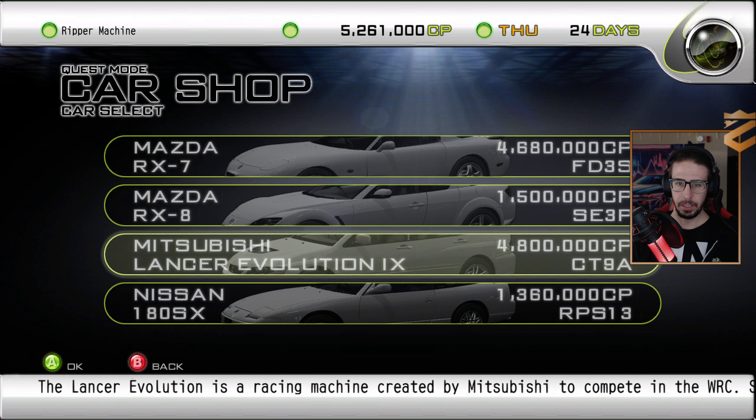The R34 looks steezy — it had me tempted when I saw it. I bought it last time I played the game, though, so I can't do that. I feel like I should get one of the Subarus or the R32, because I don't think I've used the R32. The Z32 is such a chonker — I understood that until I did weight reduction. It's a heavy car.